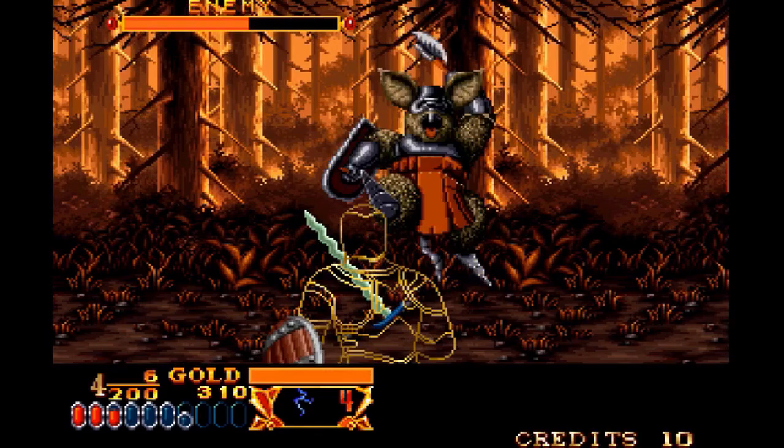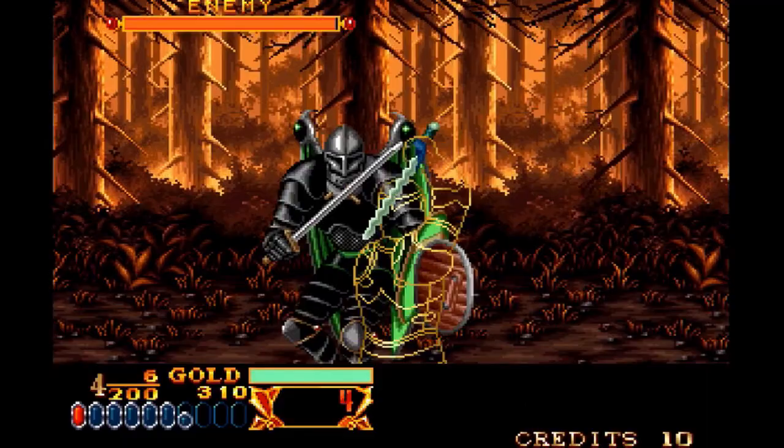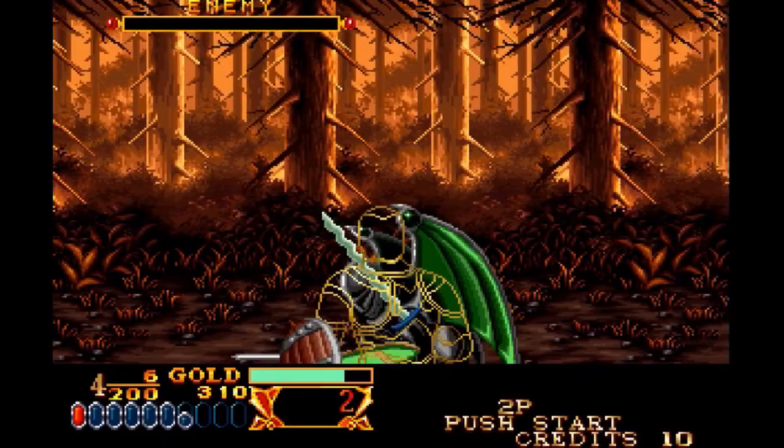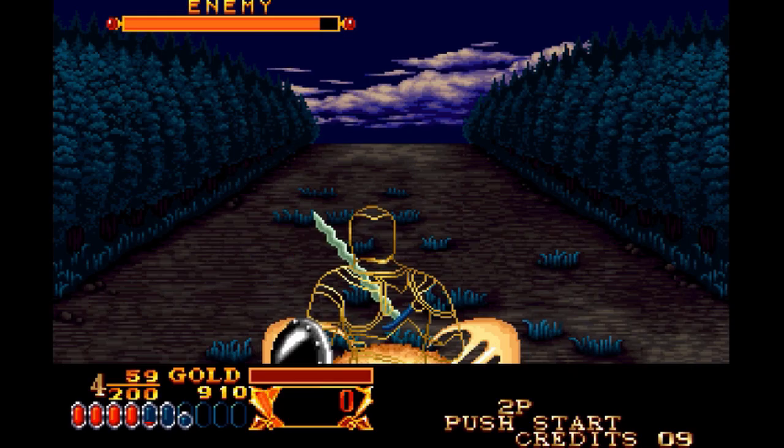Controls in the game go as follows: the A button does a head-level slash. Down plus A does a body-level stab. B does a magic spell. Holding up lets you block high head-level attacks, while holding down blocks body-level attacks. Pressing A and B together does different types of special attacks that consume a small chunk of your health. Neutral A and B does a flurry attack, which does a lot of damage.